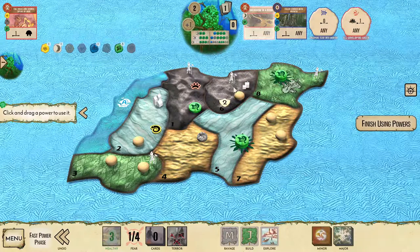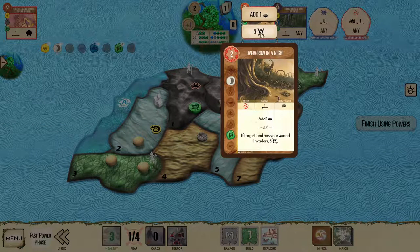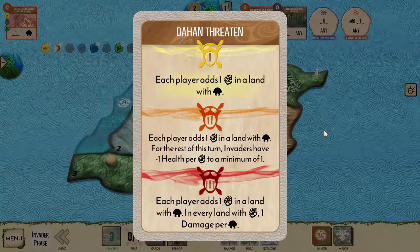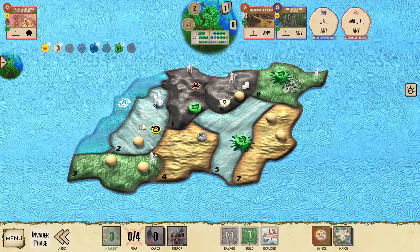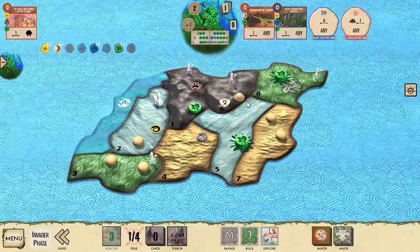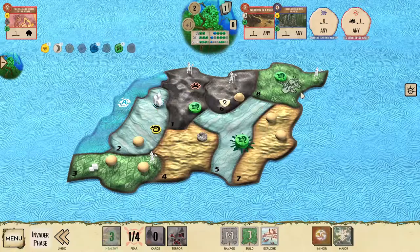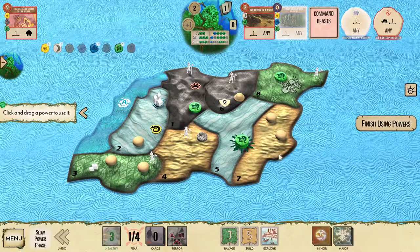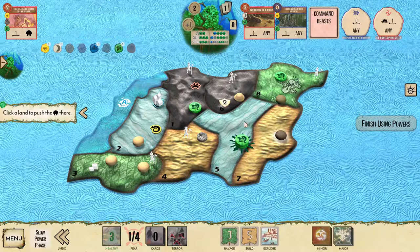Play overgrow on a night and fields choked with growth, triggering all-enveloping green. Use all-enveloping green on the land that's about to ravage with Dahan in it, and overgrow on a night to gain three fear. We want overgrow on a night for fear rather than presence because fear is going to be our most scarce resource this time. That strife is potentially useful — we can use that in the city in case they explore the wetlands later. Choke the land with green, stop a build, and then we manage to stop an explore. Fields choked with growth here is going to be less useful, but we might as well push some Dahan.